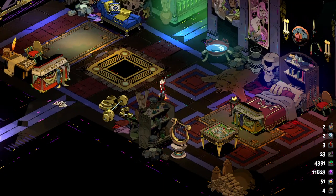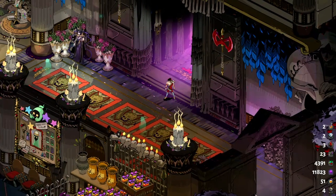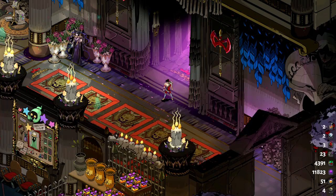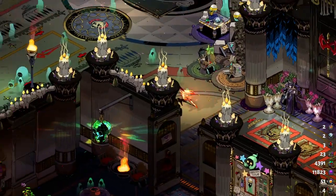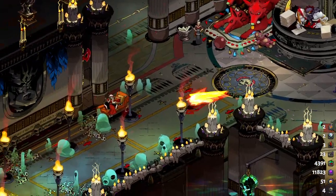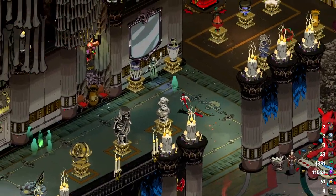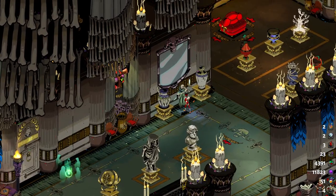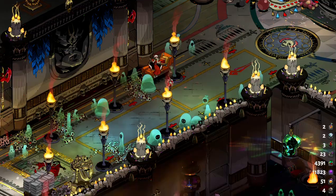You play as Zagreus, son of Hades and prince of the underworld. I'll show off this part. I should say I've already beaten the game and done pretty much everything in it, so there's definitely going to be some spoilers. Here's the House of Hades - this is kind of your hub. There are some characters you can talk to, but I've already talked to all of them when I last came back here.